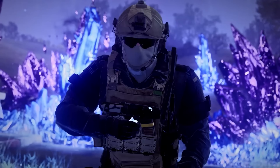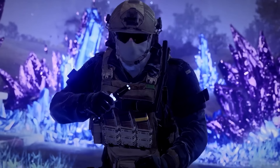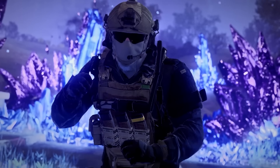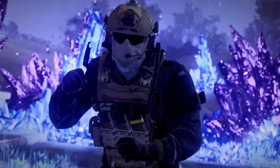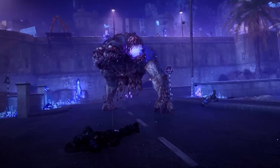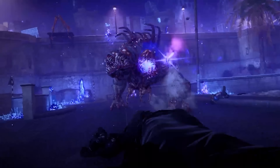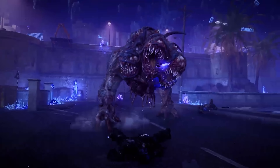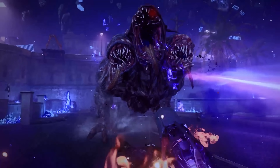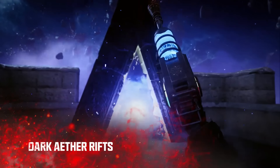We see the player throw a throwing knife at the Abomination, and this isn't any old throwing knife. This is a brand new special lethal equipment called the Aether Blade, which is going to be a classified schematic available on the launch of Season 1. It's a throwing knife with infinite ammo and a boomerang-like combat style — after striking an enemy, the Aether Blade locates the next nearest enemy to hit before returning to its operator. It's essentially going to be like a Hell's Retriever in Modern Warfare Zombies, which is going to be absolutely incredible.